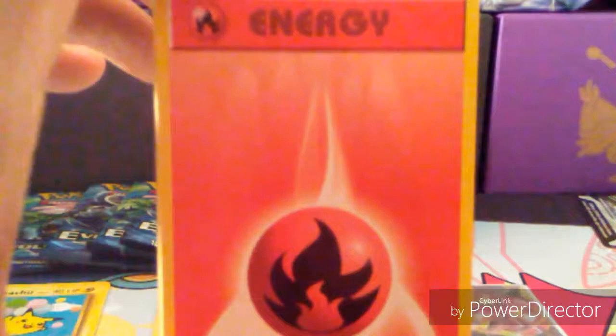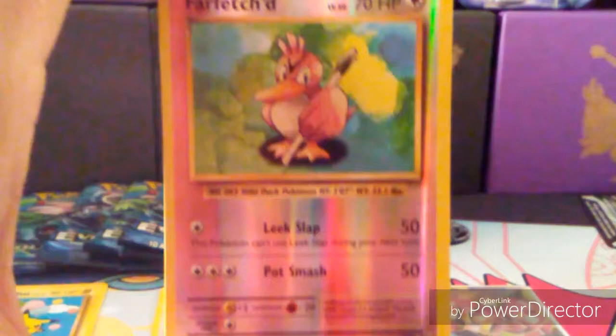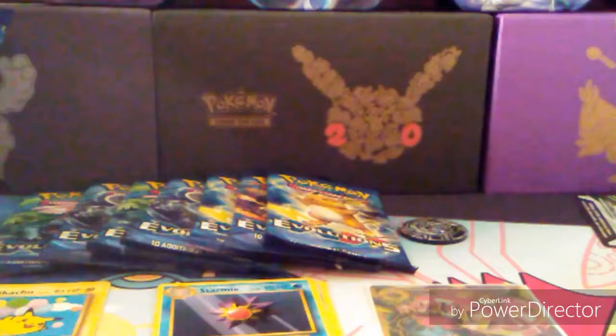Alright, Charizard Y — it's a good set. Charmander, Fire Energy, Vulpix, Tangela, Super Potion, Nidorino, Professor Oak's Hint, reverse Farfetch'd — that's a rare, cool. And a Staryu. Space Beacon and Starmie — that's a good ability. Two rares — always good!